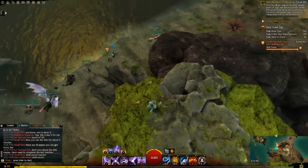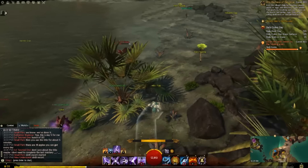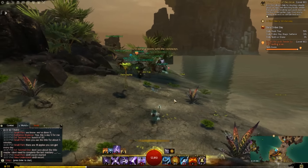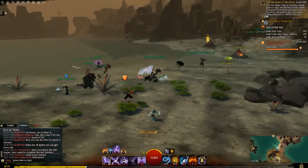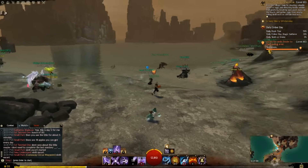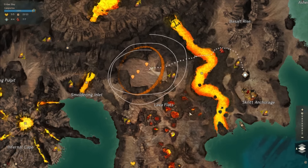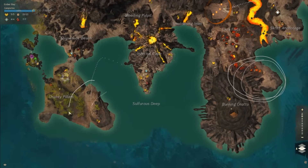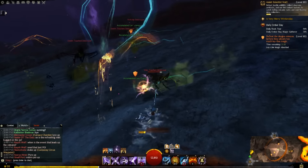Ember Bay also has many events that give petrified wood. The jumping puzzle in the northwest corner of the map gives five petrified wood at the end - though some people skip it if they don't enjoy jumping puzzles. There are also three coalescence events spread across the map - I'm circling them on the map now. Each coalescence event gives two petrified wood, so completing all three gives you six petrified wood total. They're very easy events and don't take long.